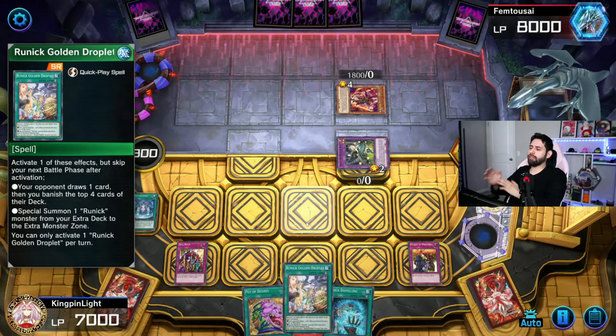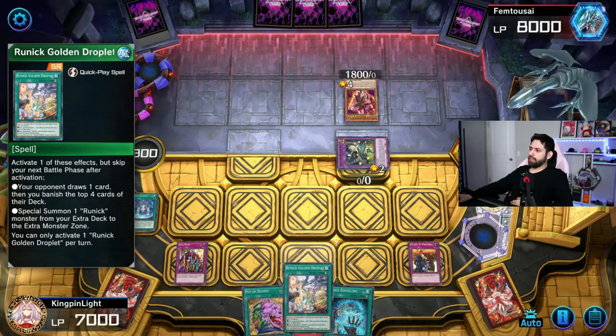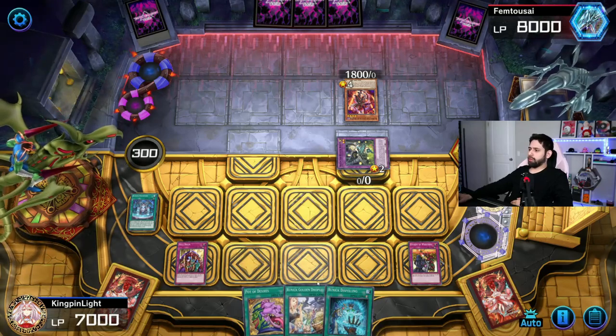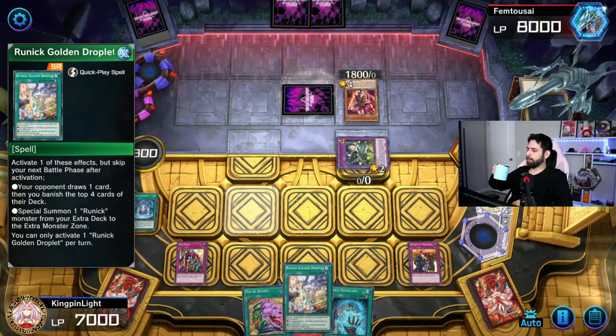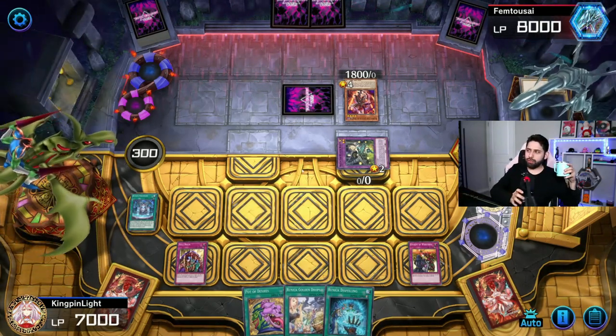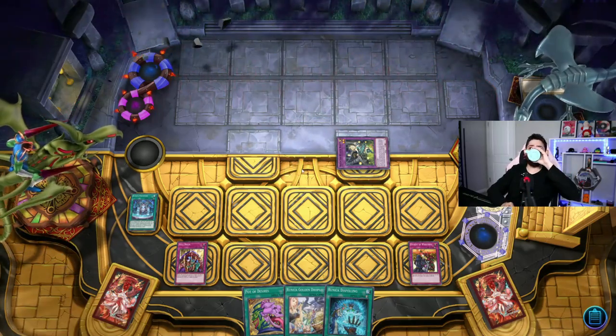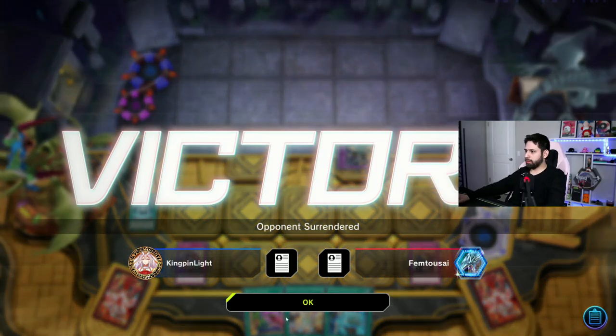We're going to run Golden Droplet as soon as we get out of the draw phase, then Dispel and hope we hit a Fairy if he's got one. He's got 50 cards in his deck, which is a lot to get through. He changes to attack position, but that doesn't trigger a quick effect unfortunately. Then we lock him — and we lock him. Short game but we win that one.